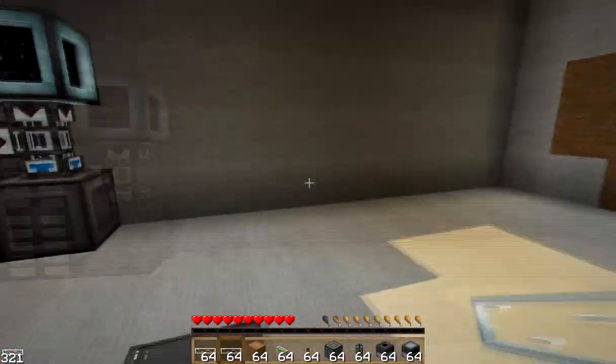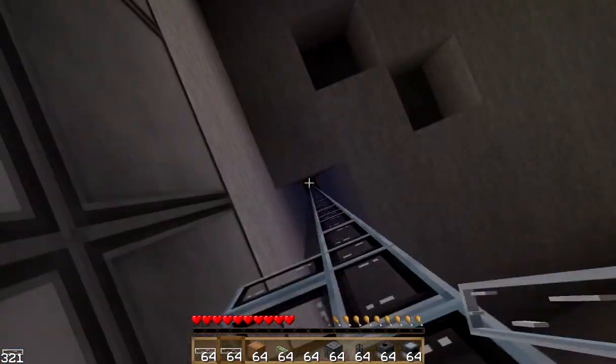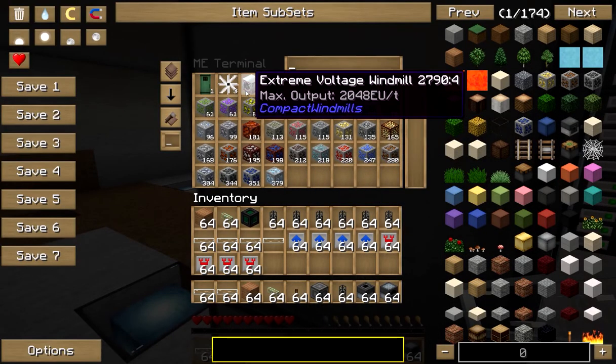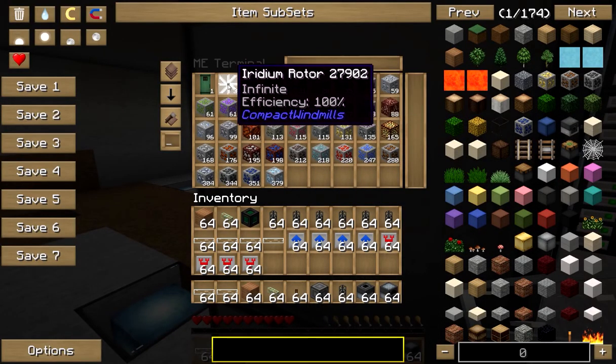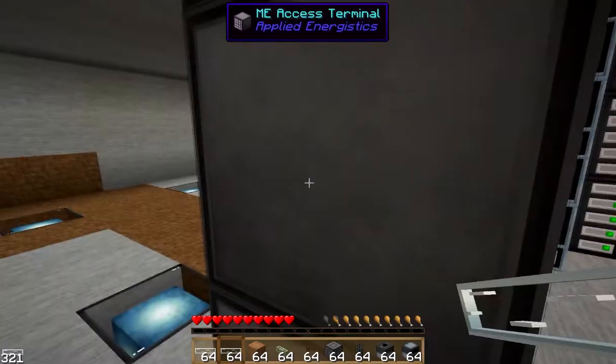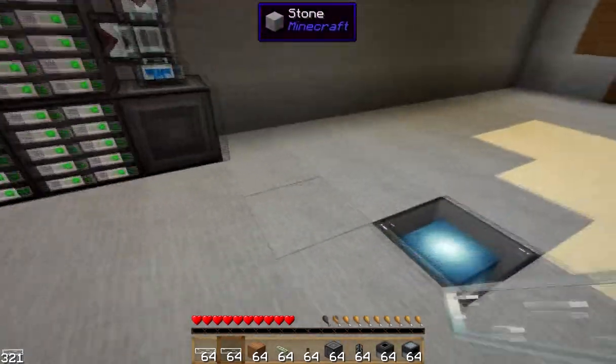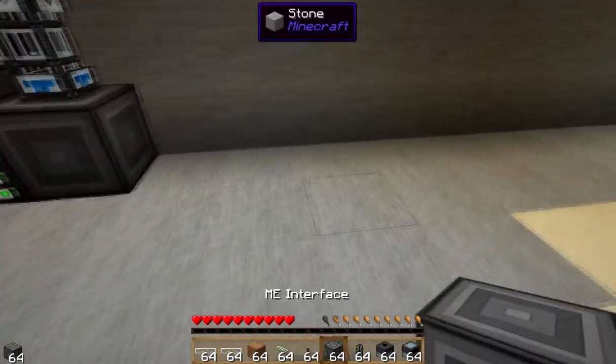So what we're going to do — we have some windmills up there, some extreme high-power windmills. I believe I have them in here: extreme voltage windmill power with iridium rotors in there, so that's going to be pretty awesome. First thing we're going to do is go ahead and set up our ME interface.